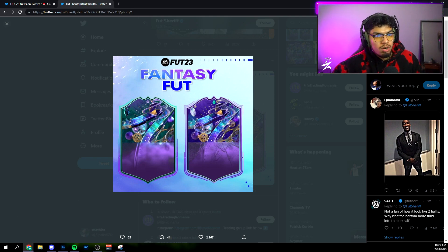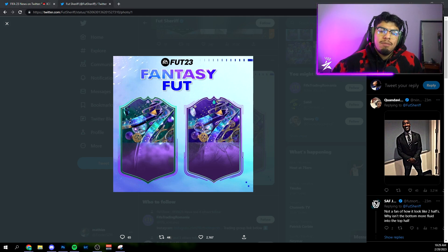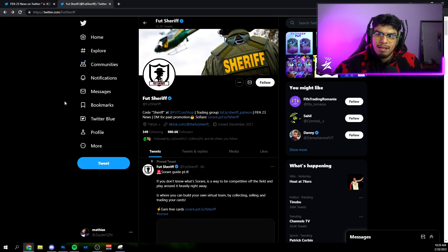Fantasy Foot is coming on Friday, and the upgrades don't start counting until about two weeks in — around the middle of March. By March 17th I think we'll have Birthdays as well, so we're going to be paying more attention to Fantasy Foot cards after the promo rather than during it, which sounds a bit weird, but that's how EA have done it. That's it for today — drop a like, comment, and subscribe, and let me know what you think about this new Fantasy Foot promo. I'll see you in the next video.